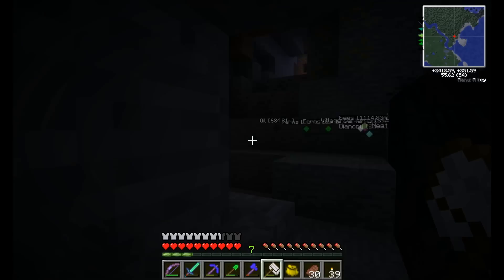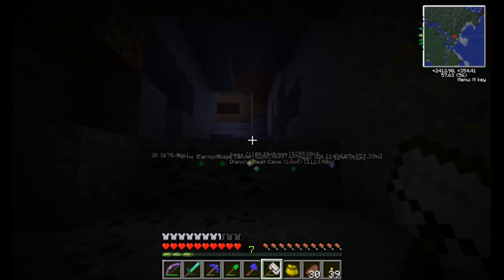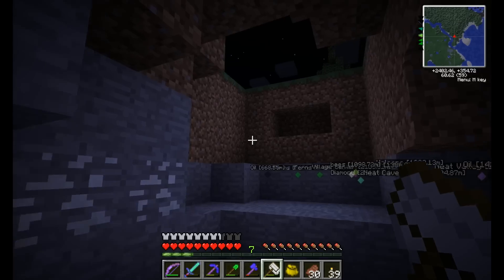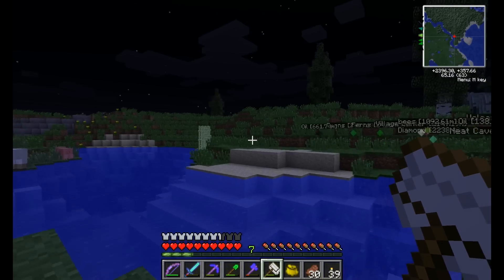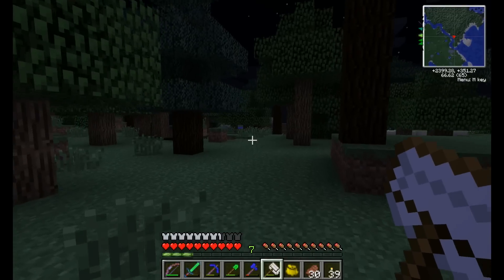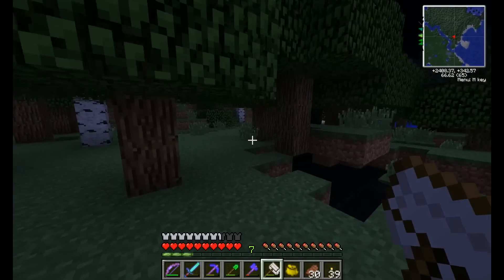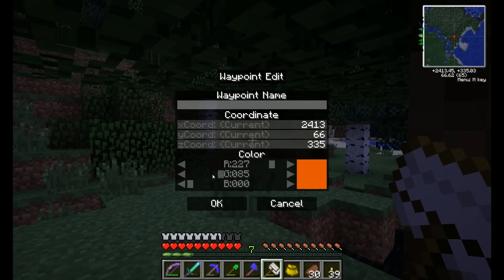Heh, wow — this looks like quite the cave system. Right on the edge of the plains. Let me just get the oil on the minimap here. C key, dark color. Oil.